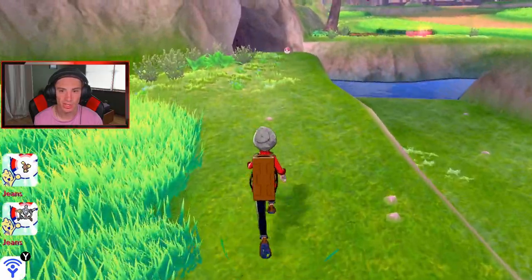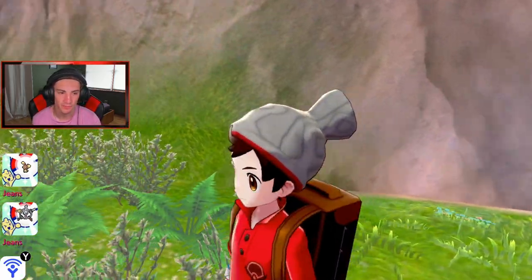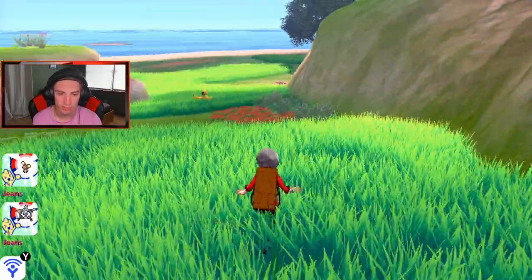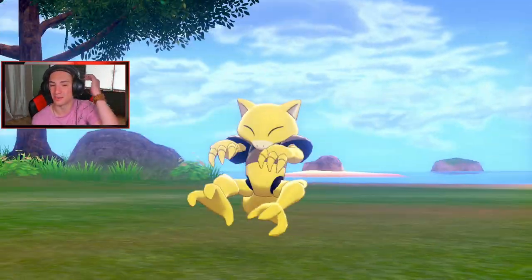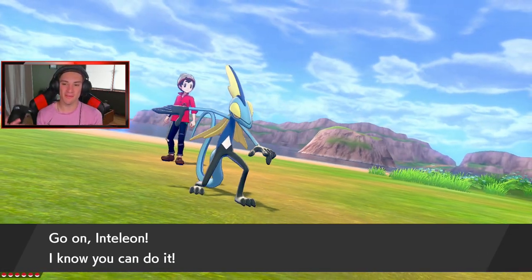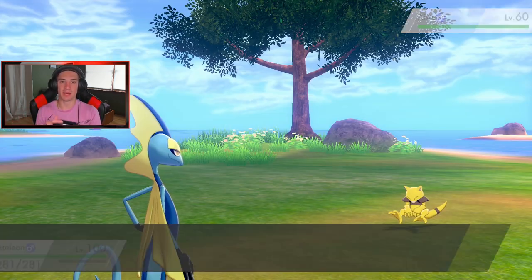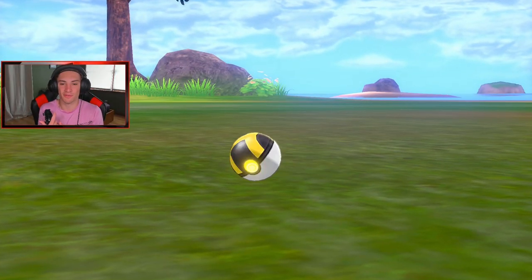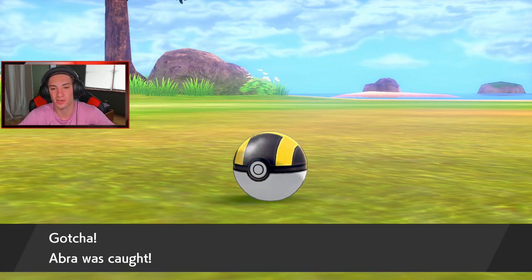Alakazam is here — we gotta sneak up on it! We also got a Sun Stone nearby. There's an Abra that keeps teleporting — come here boy! We got the Abra, let's catch it. One Ultra Ball should do the trick. I cannot wait — after completing Isle of Armor the competitive scene is totally changed with 100 new Pokemon to use. Pokemon Sword and Shield back on top! Nice little critical catch.